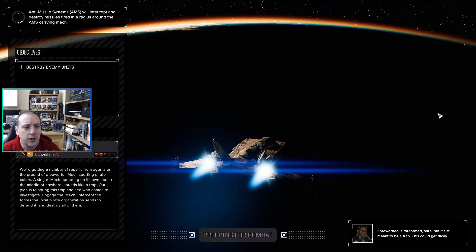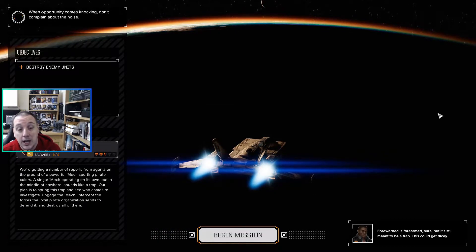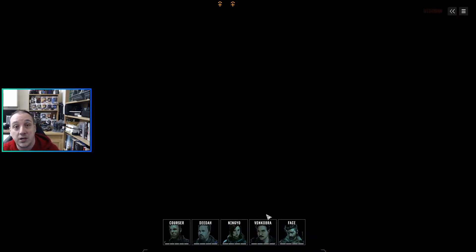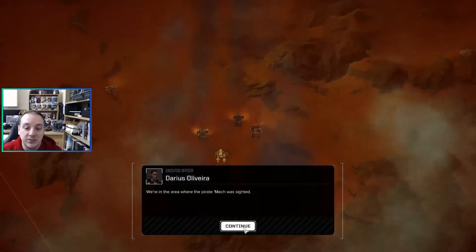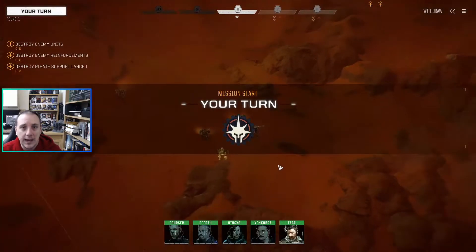I'm too used to my previous playthrough where I think I had a Charger — an 80-tonner with a 400-rating engine that would literally sprint across the map. I was expecting the same from a Juggernaut, but thinking about it, it's a 90-tonner with a 390 engine — it was never going to run that fast. Coincidentally, I do stream Battletech on Mondays — which is today — so come drop me a follow on Twitch. Link in the description below.